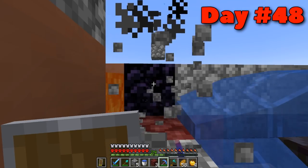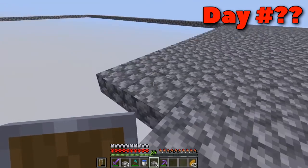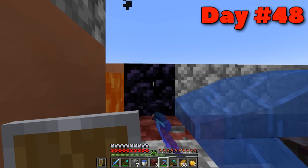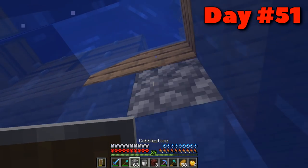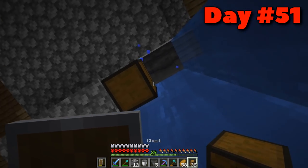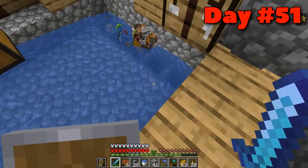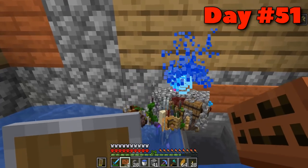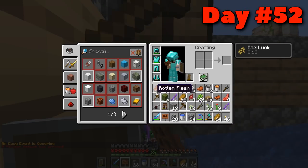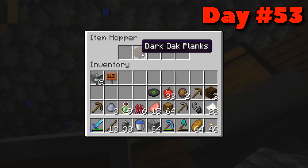I started grinding cobblestone on day forty-eight because I had two plans. I needed to make a platform for a future wither fight, and I also wanted to make a storage contraption. The idea was to put something underneath the chest so that when items fall they go into a hopper system that automatically puts everything into chests below. I got it set up quite nicely and started breaking all the chests around the main chest. The problem was how cluttered everything was — I was scared things would despawn.